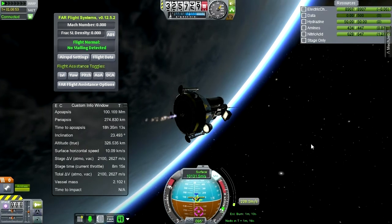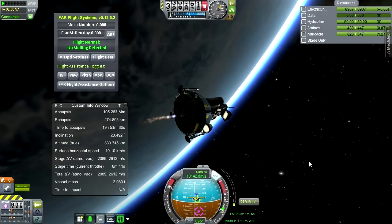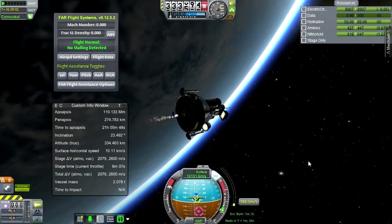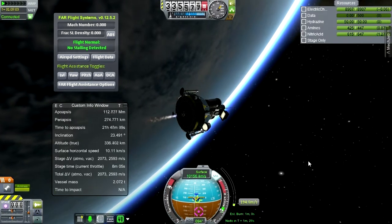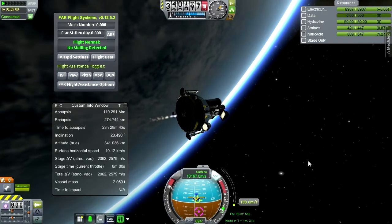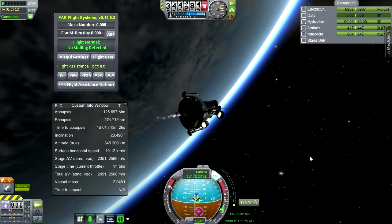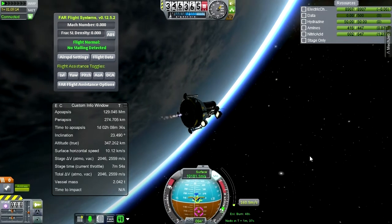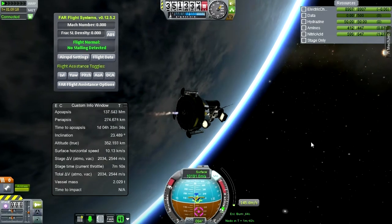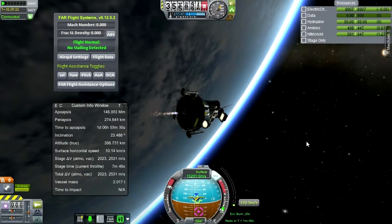The stage delta-v to orbit around the moon is 1,600 meters per second, so we'll definitely have to burn all that off getting into orbit — probably around 300 to 500 depending on where we're at. Then there's the question of how much I need to burn to actually make a soft landing, because we're not just burning off the orbital velocity — I also have to make sure we come in safely, and that usually takes quite a lot because I'm overly cautious.